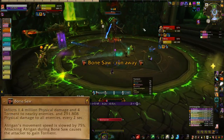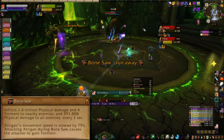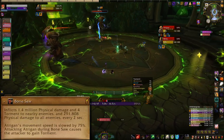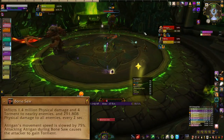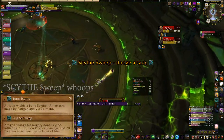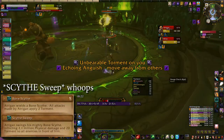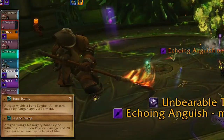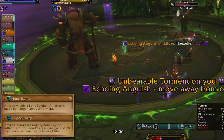Atrigan will cast Bonesaw, which is his version of Fell Squall. Switch off him and get away or you'll build up your torment fast. His tank needs to kite him and he'll be moving, so watch out to make sure that you don't get clipped. Atrigan also casts Bonesweep, which is a frontal cleave that deals damage and applies torment. Tanks should face him away from the raid to keep them safe, while the raid should watch out while he's being repositioned after Bonesaw.